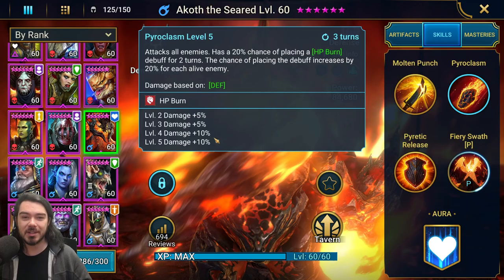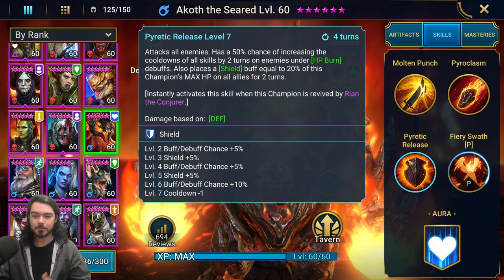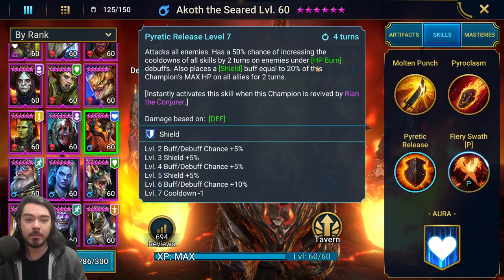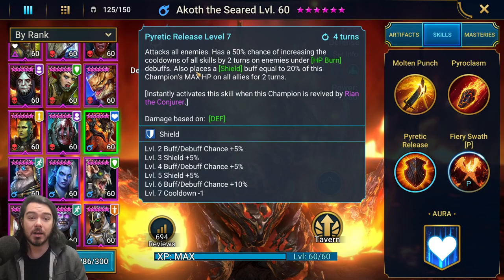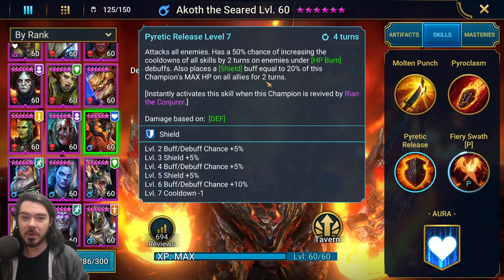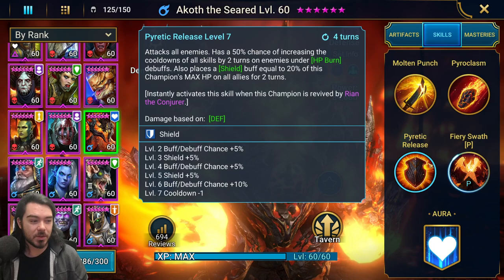In terms of books, he gets 30% more damage on Pyroclasm, so he actually hits pretty hard. His A3, Piratic Release, has a five-turn cooldown — four turns when booked. It attacks all enemies and has a 50% chance (up to 70% booked) of increasing the cooldowns of all skills by two turns on enemies under HP burn. It also places a shield buff equal to 20% of his maximum HP on all allies for two turns. Really solid and nice.